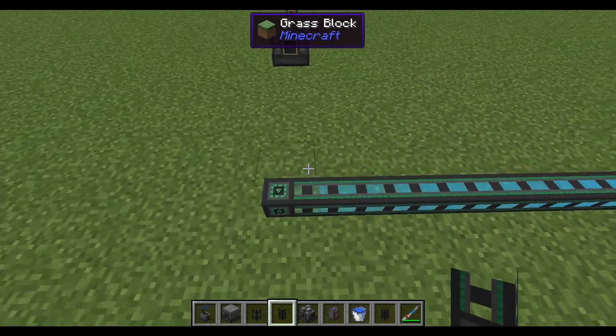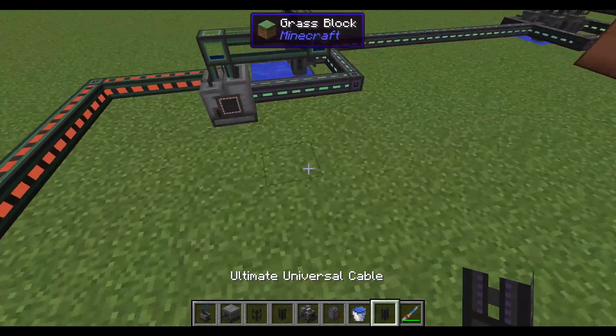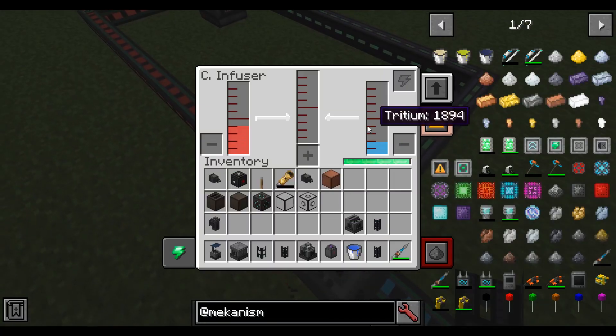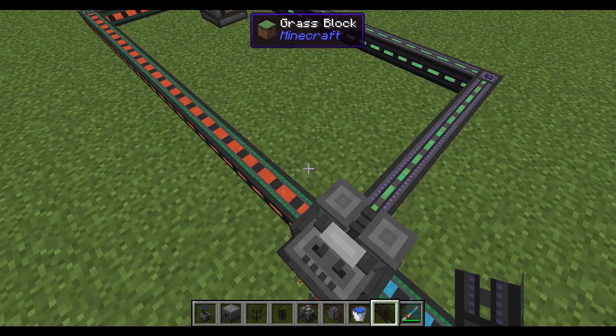Take the tritium and put it on the other side of the chemical infuser, hook it up to power, and that will produce DT fuel. This is the fuel that the reactor uses inside, and it's also what you need to kickstart the reaction.